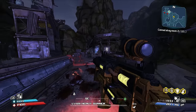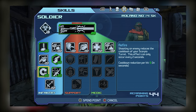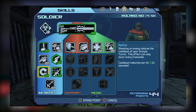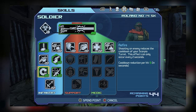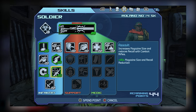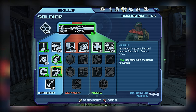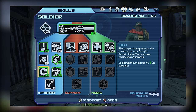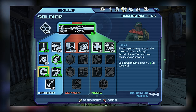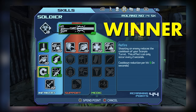Infantry tier 3 has a much more clear choice. Refire boosts action skill cooldown when you shoot an enemy, which is useful for reducing the enormous 100-second cooldown on the turret. Assault improves magazine size and reduces recoil with combat rifles — not a bad skill if you're using only combat rifles. But Refire is more useful since it works with any weapon, so for tier 3, I'm going with Refire.